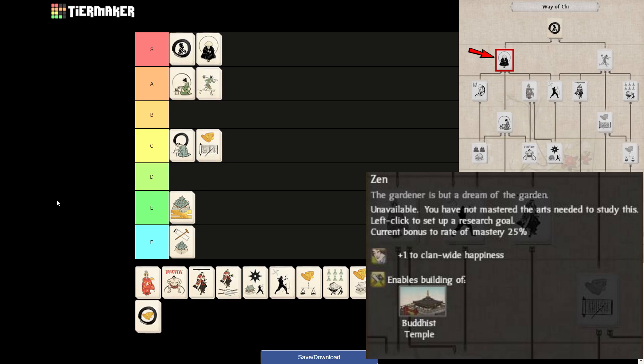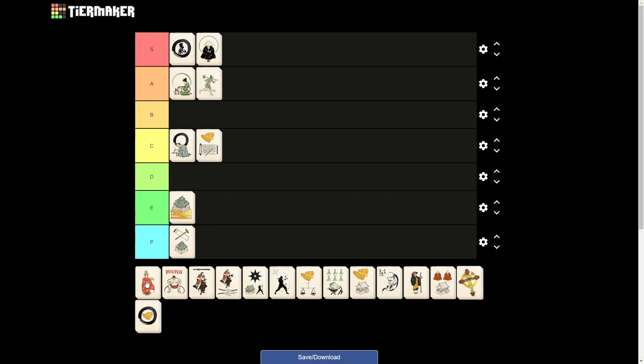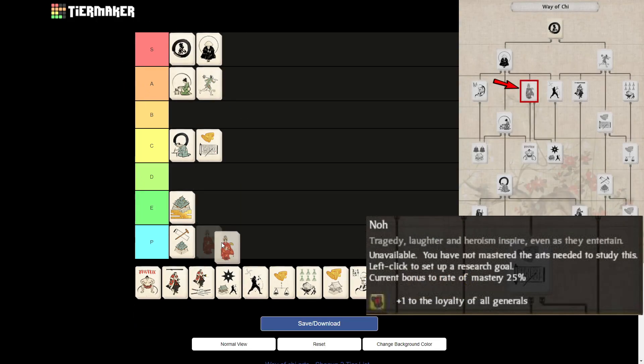With the next art, it will fall straight from S right down to F tier — the art I'm not sure how to pronounce. It will give only a bonus of loyalty to all generals. Loyalty isn't something you can completely ignore, but there are a lot of ways to keep your generals loyal anyway. So for me, this art is pretty much useless.